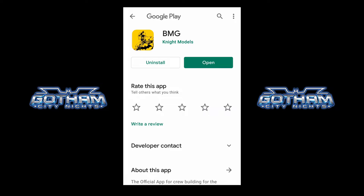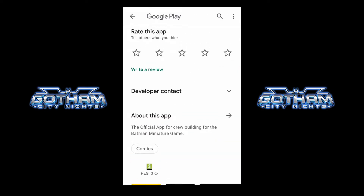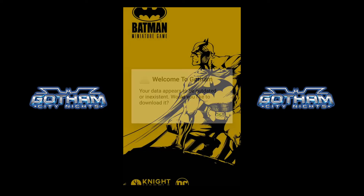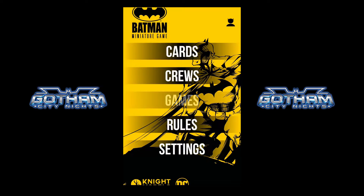Here we are in the Play Store. I already have my version installed. So let's dive right into the app. As you open the app for the first time you should get a screen that prompts you to download the data, as it's outdated or nonexistent for the game. This is to do with the cards and objective cards that the application will be showing you. Always hit OK in this case — it should take about five seconds to get through to the next page. And here we are. This is the application. Let's look at the sections bit by bit.